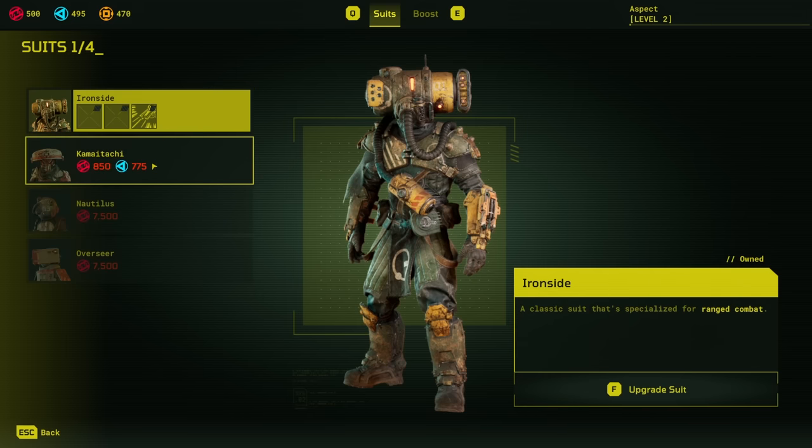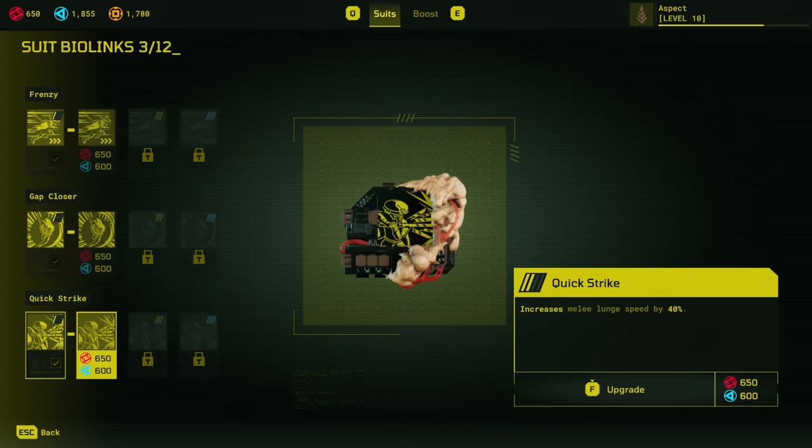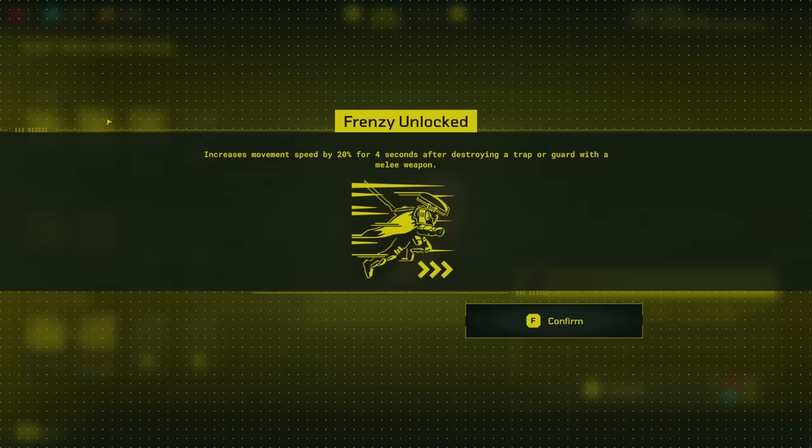To jack up my movement speed, I hit up the suit advisor and purchased the cometachi suit, upgrading the passives to get a massive improvement in my lunge range and speed, but most importantly the frenzy perk, which gives you a solid boost after you kill a guard or trap.